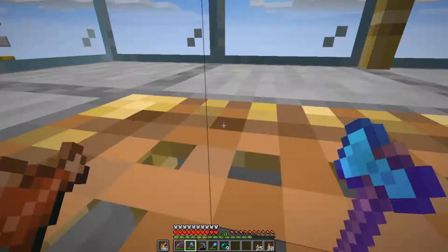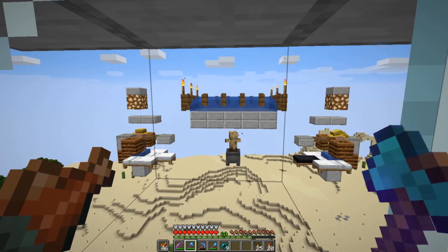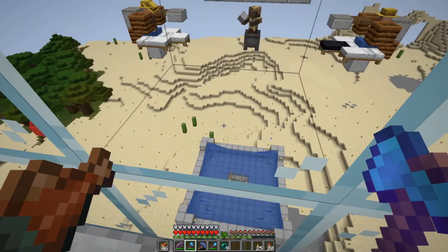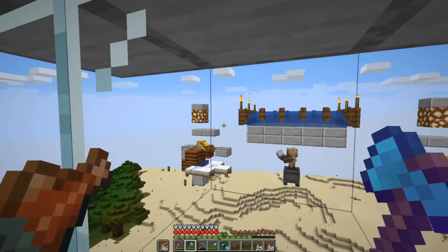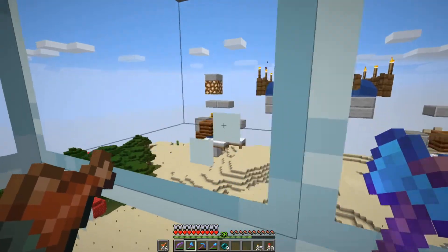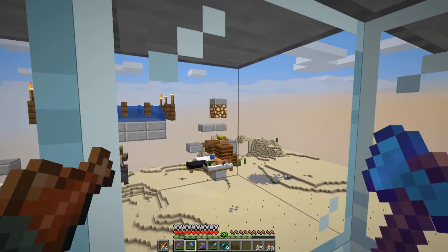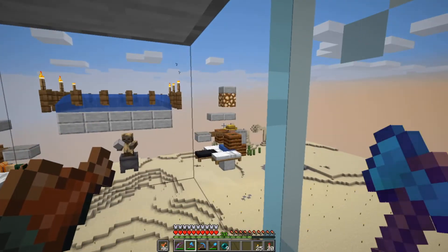I've been running this for about ten hours and got about six stacks of iron blocks. It hasn't spawned any more golems on the sides after I put those slabs there. Apparently they can spawn on spruce slabs but they won't spawn on carpet, so I put carpet on there. If you build in the desert you also don't have to worry about lightning strikes turning villagers into witches.